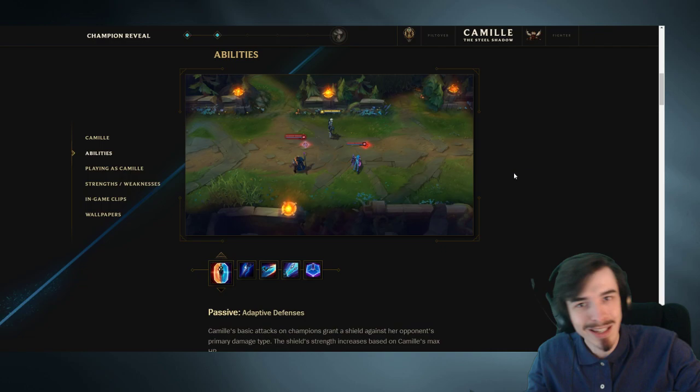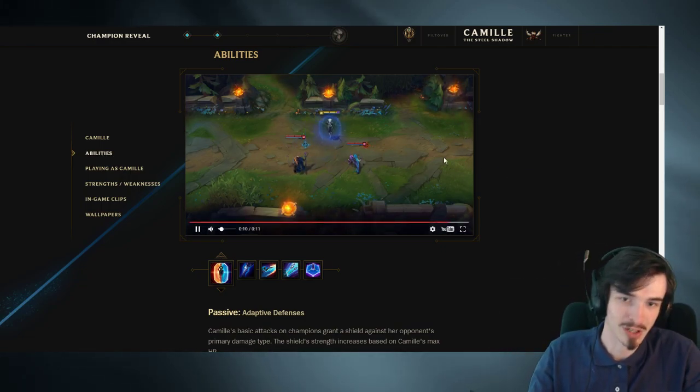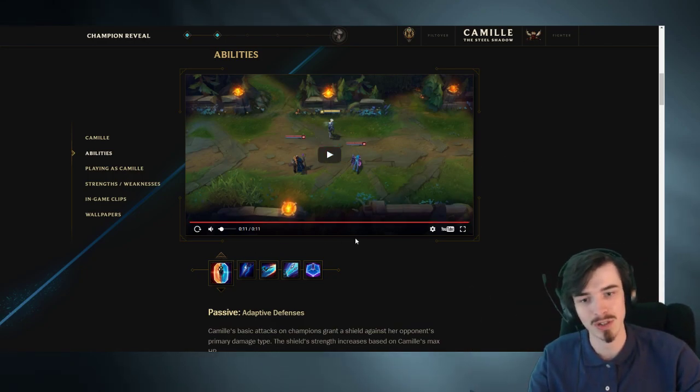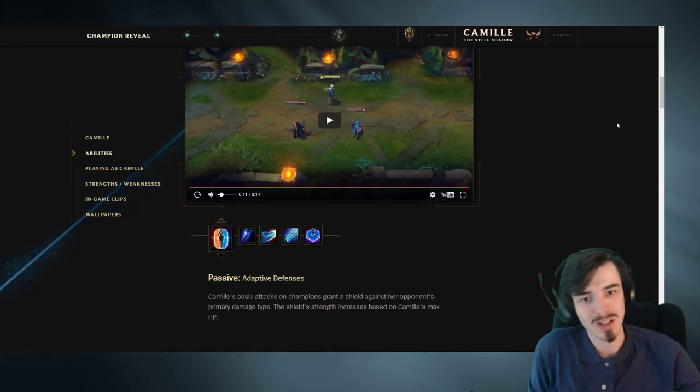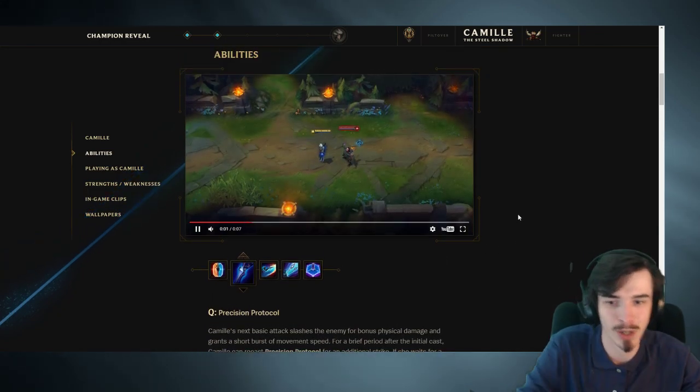Her passive: whoever you hit, you get a shield based off the damage that that person does. So if she just hit Jinx, she's got an AD shield. If she hits Viktor, she gets a magic shield. So basically, it's like a tuned shield for whoever you're attacking so that you have the defenses against that specific person.